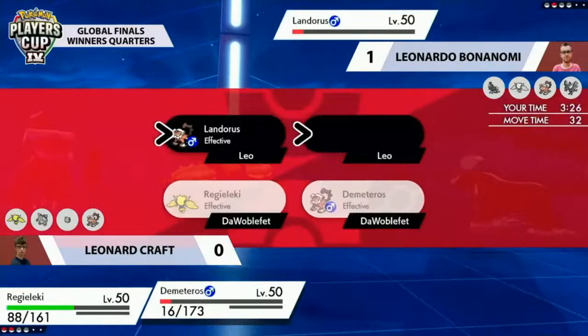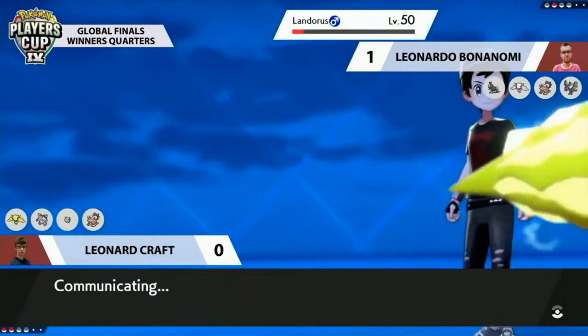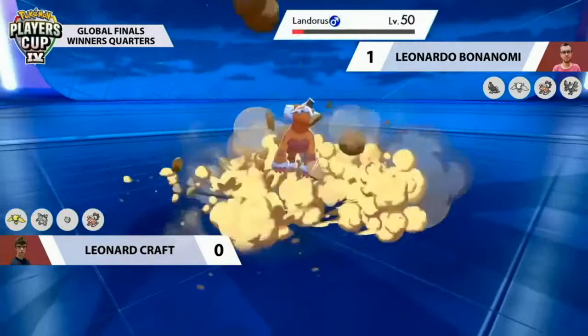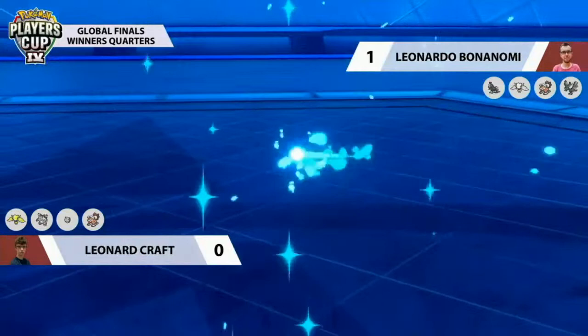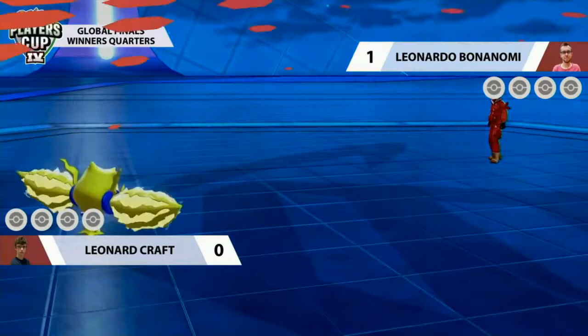We're in the same Landorus vs. Landorus position as Game 1. The mind games between picking Rock Slide and Fly seem very big — Fly is guaranteed to hit but takes two turns and your opponent could fly on the turn you come back. Rock Slide connects here to score the knockout. That game was so close — had the Rock Slide on Regieleki missed, Moltres wouldn't have been knocked out and Leonard's Landorus would have had quite a job ahead. Very great adaptations from both trainers.